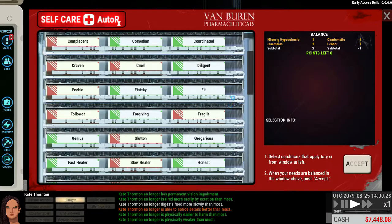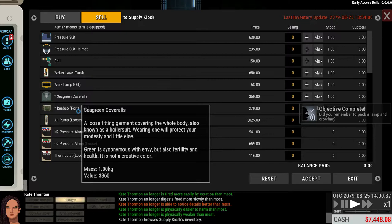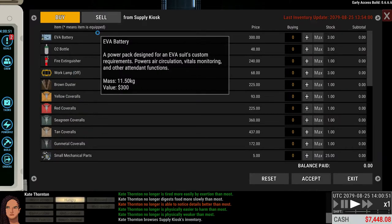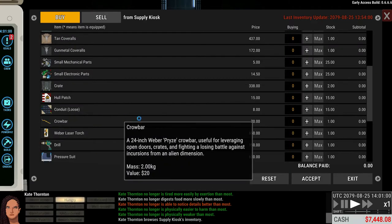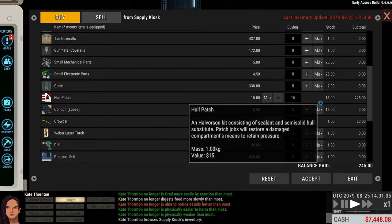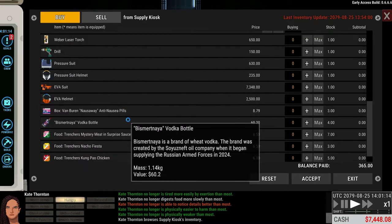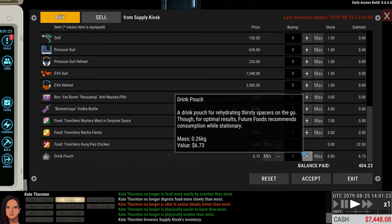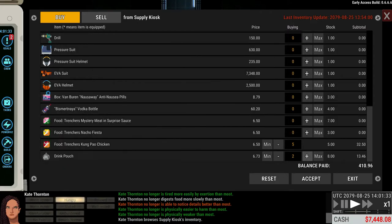This should be fine - doesn't really matter too much at this stage as a lot of this stuff still needs to be implemented. The supplies do matter, so let's see what we have: pressure suit, laser torch, a couple of thermostats, some alarms, and an air pump. We want the maximum hole patches and conduits because you almost always need those, plus a crowbar which is always useful. Let's also buy some kung pao chicken and a couple of drink pouches.